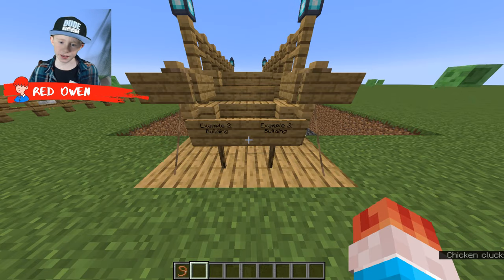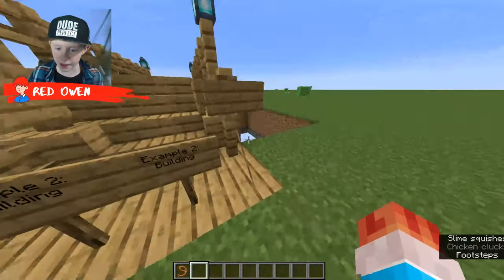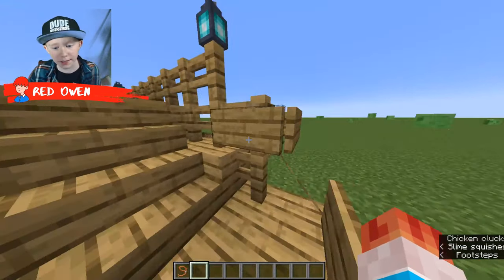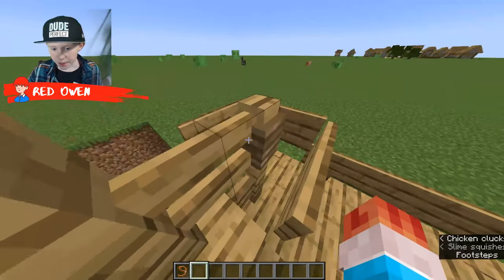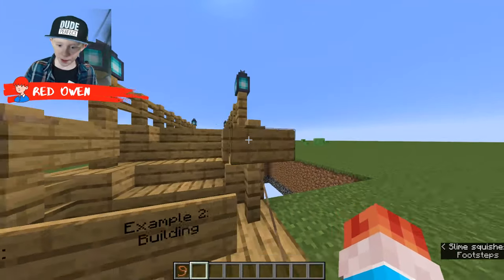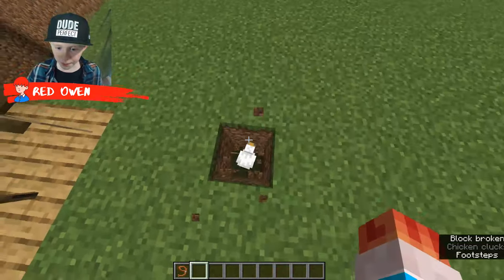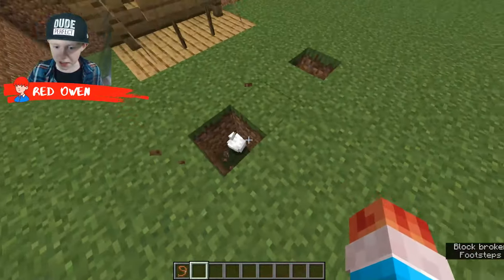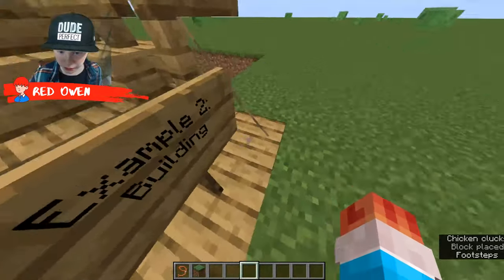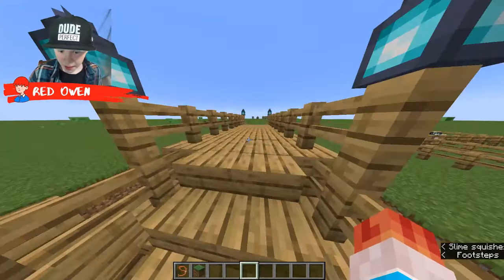Example two is building. You can use leads like this in order to make a cool design on a bridge or a castle or something along those lines. I put some signs over it here — I don't know if that was the smartest idea, but I think it looks kind of cool. In order for this to work, you're going to need to put a chicken or just any small animal into a hole, hook it up, and just put a grass block over it. I did the same thing on this side.